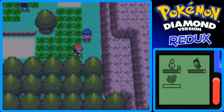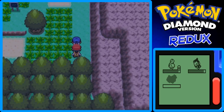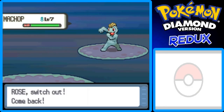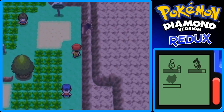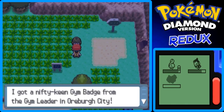Moving on, we can battle this Youngster and here's another Lass. She says she got her Gym Badge from the Gym Leader in Oreburgh City. Well, you have a Bidoof and a Starly — how did you get a Gym Badge with just a Bidoof and a Starly when it's a Rock-type Gym? I don't know, whatever.